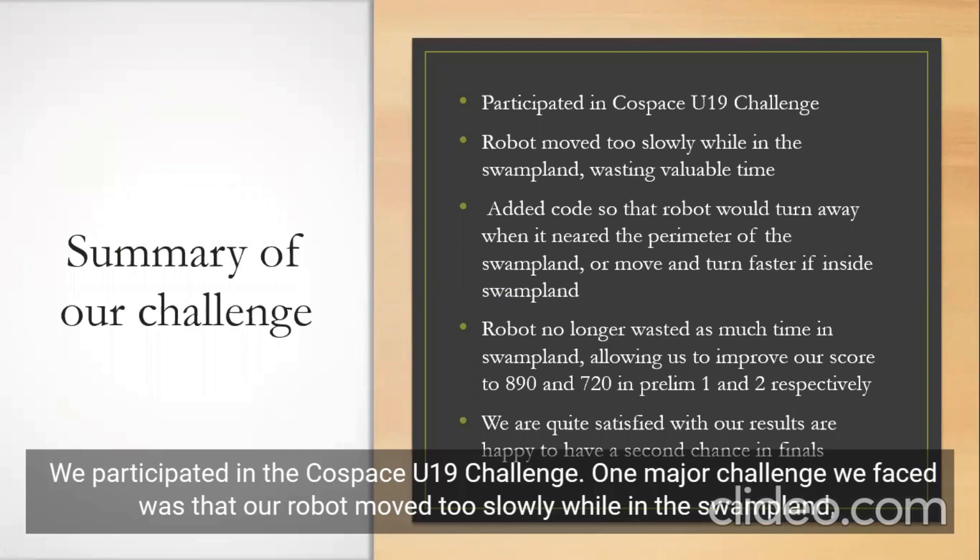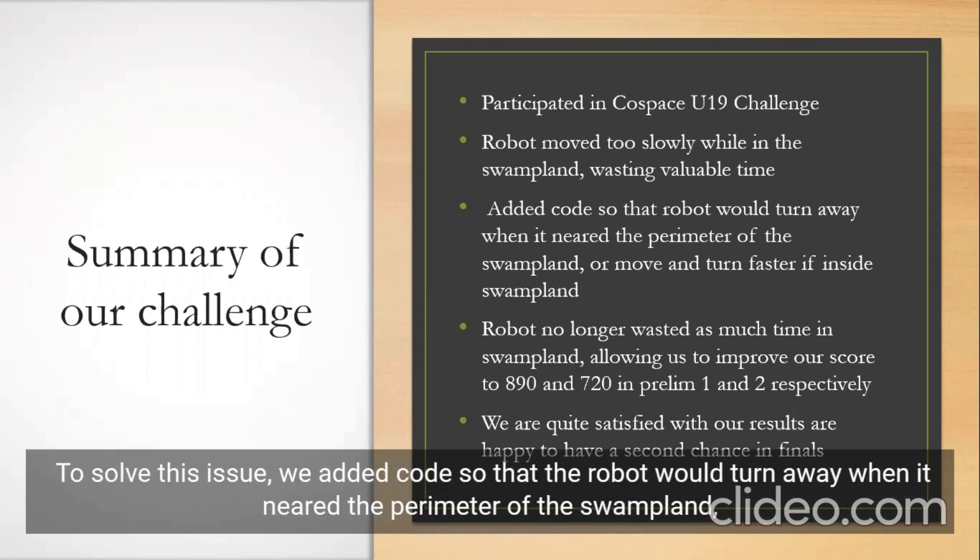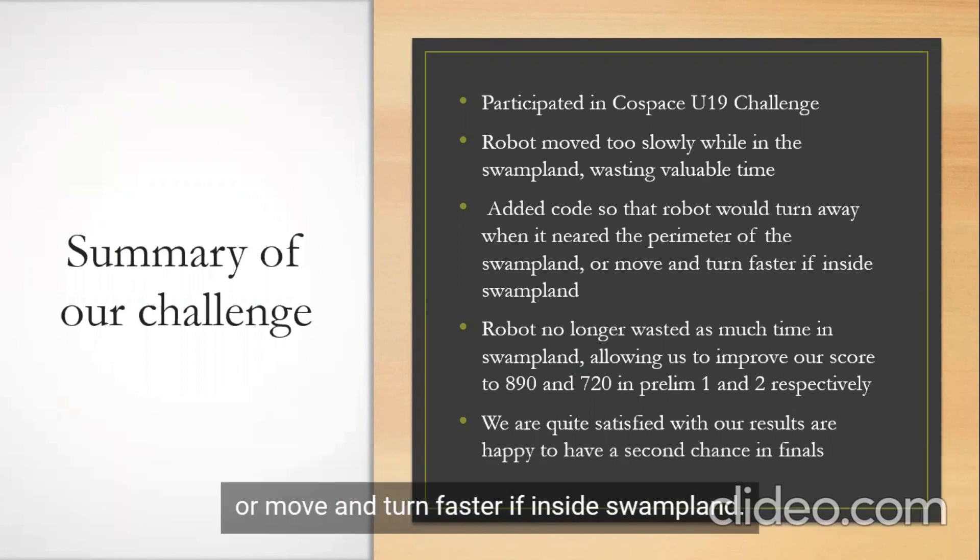We participated in the ColdSpace Under-19 Challenge. One of the major challenges we faced was that our robot moved too slowly while in the Swamp Plant, wasting valuable time and thus decreasing the maximum points that we could collect. To solve this issue, we added code so that the robot would turn away when it nears the perimeter of the Swamp Plant, or move and turn faster if inside the Swamp Plant.